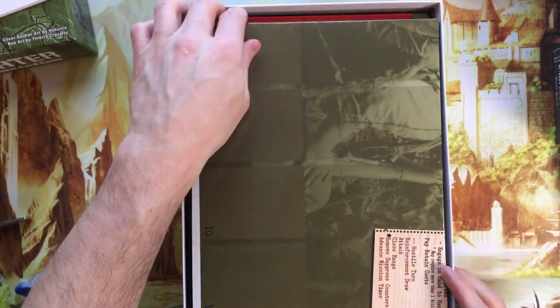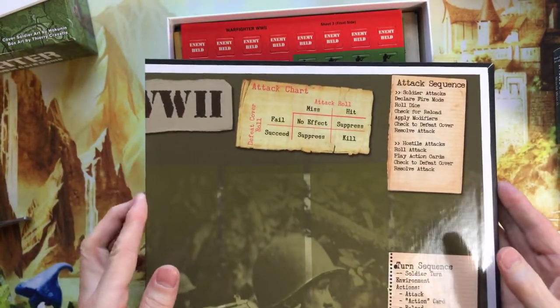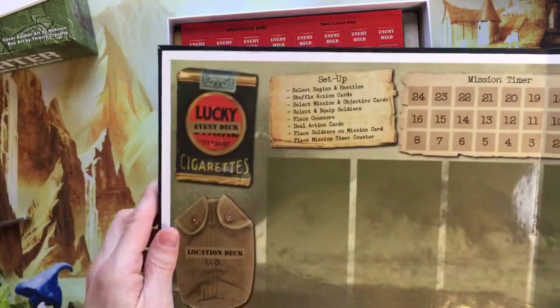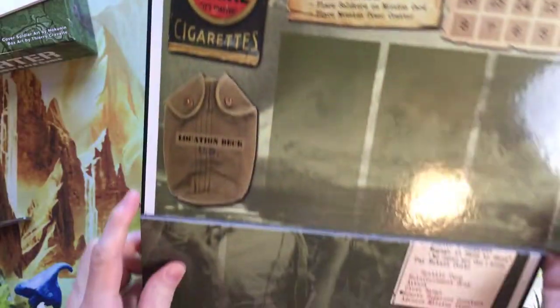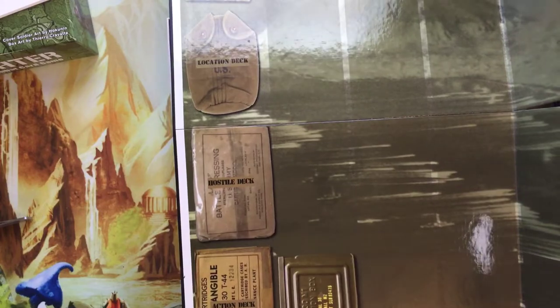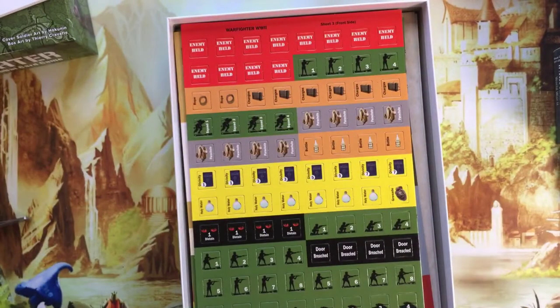Let's get to some of the cards. We have the standard WW2 board — so mission timer, a spot for your location deck, hostile deck, action deck, mission card, etc. Standard WW2 board.